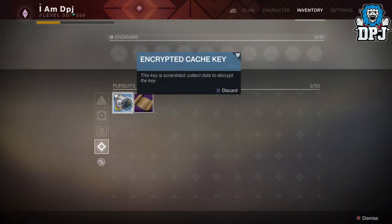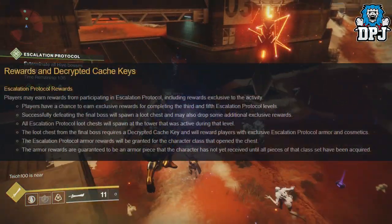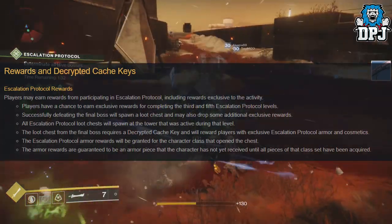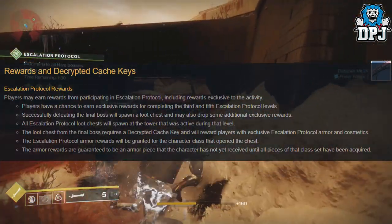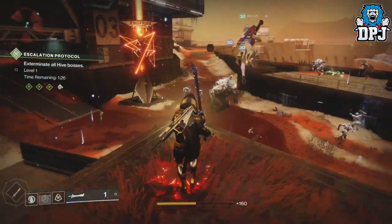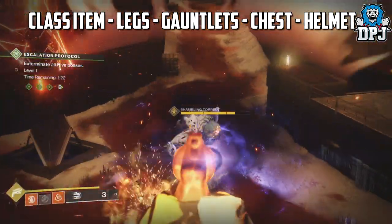Complete the escalation protocol and you will receive all that juicy loot. It's important to state that you won't receive duplicate armor pieces until you have that full set already. Bungie have made this clear on numerous occasions, which is good considering how rare the gear will be and how hard it will be to obtain. The items will drop in this order: class items, legs, arms, chest, and then your head.